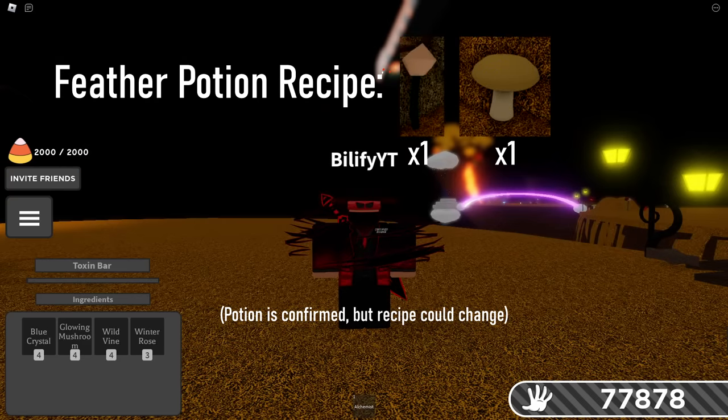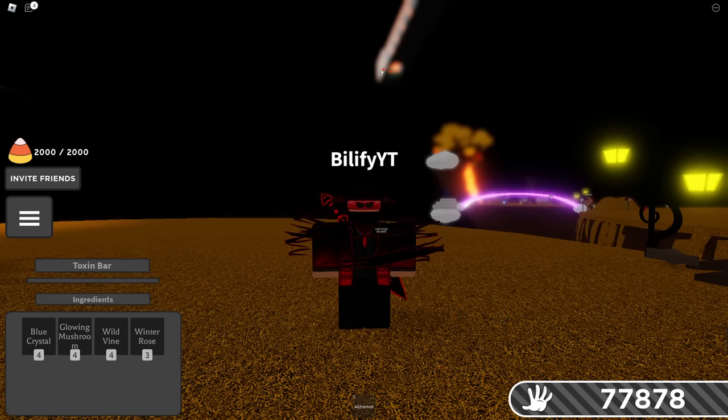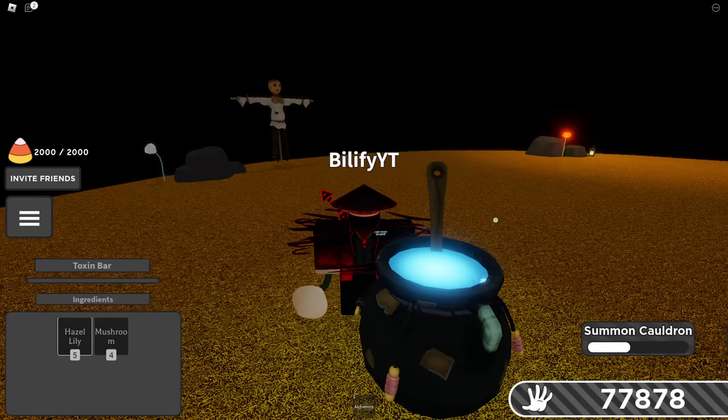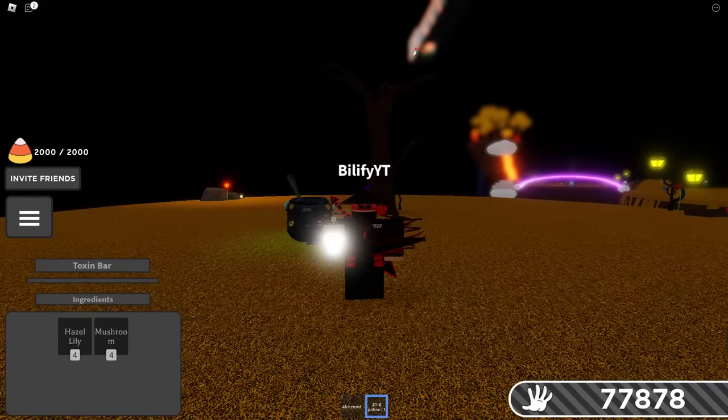The next potion on this list, at the time of this recording, is not working — and that is the feather potion. For this, all you needed was one mushroom and one hazel lily, but right now it just turns you into Grug. If it gets fixed and it's a different recipe, I'll leave it in the comment section below. We got our mushroom right here and our hazel lily right there — a regular mushroom and a hazel lily — and we got a Grug potion. So this should give you a feather potion in the future, but for right now it just turns into Grug.